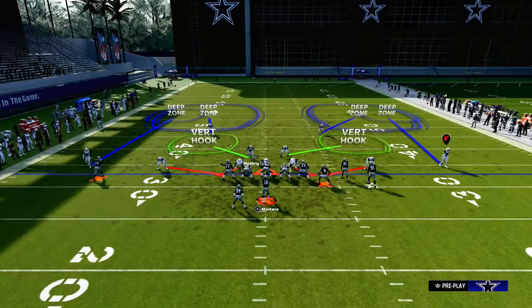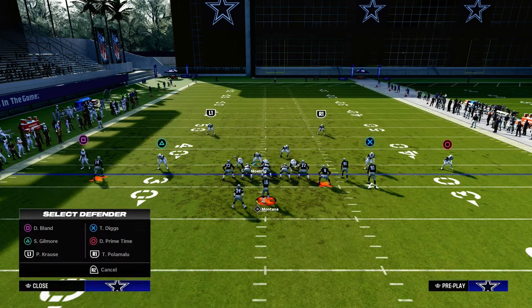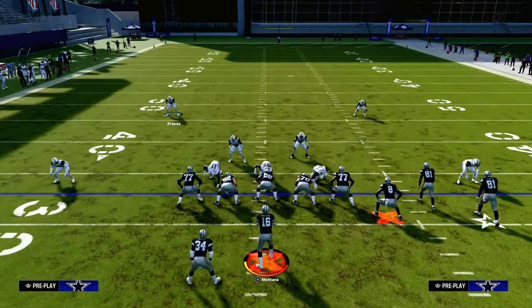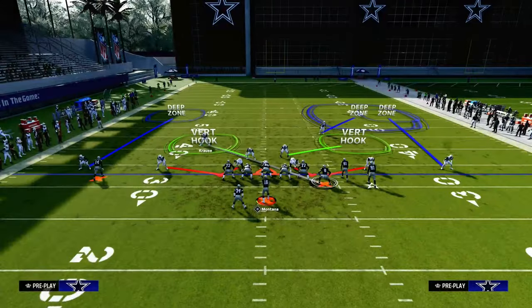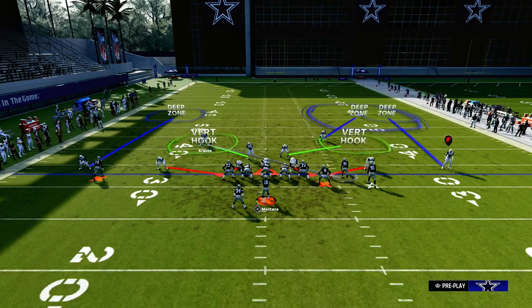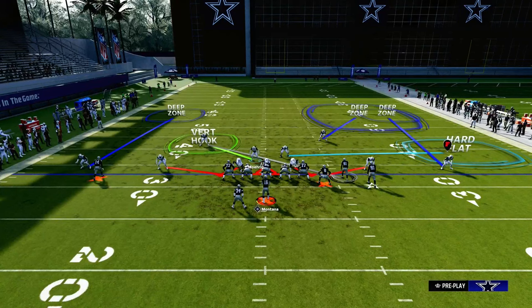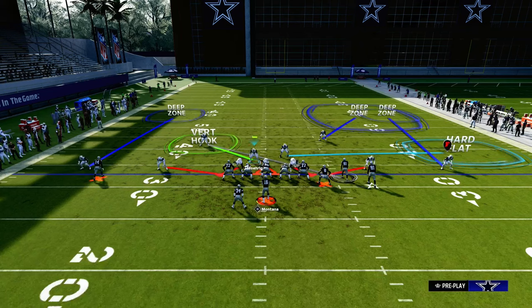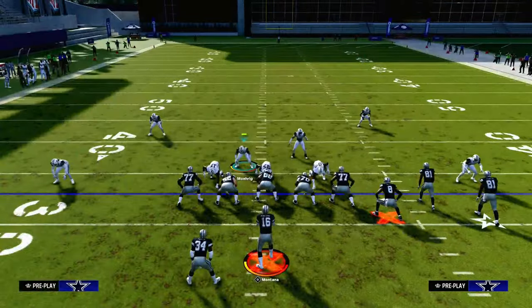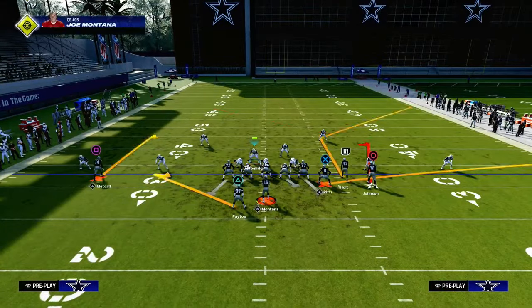From there we can create different types of cross man to take away, for example, the tight end wheel and verticals — this cross man will take away the crosser and verticals. Then all you have to worry about is the tight end. A defense set up like this is actually not terrible, though if the running back goes to the flat on the left side you're going to have to account for that.